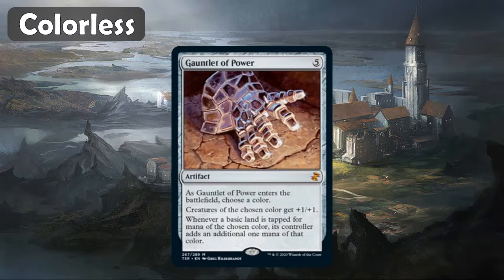Next up is Gauntlet of Power. I know this one is pretty pricey — I think it's around $30. When it enters the battlefield, you choose a color. Creatures of the chosen color get plus one, plus one, which does affect your opponents. And whenever a basic land is tapped for mana of that chosen color, its controller adds an additional one mana of that color — again, for your opponents as well. But if you're running a mono-color deck and none of your opponents are running the same color, then you're in good shape. It's a great card.